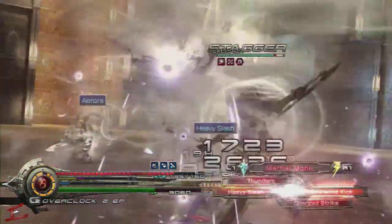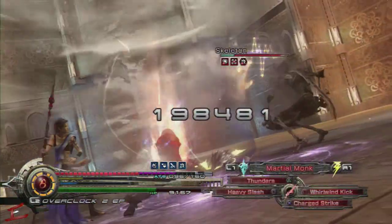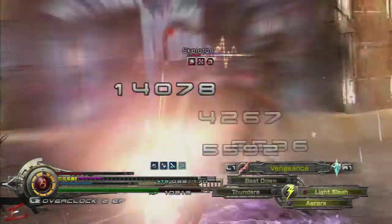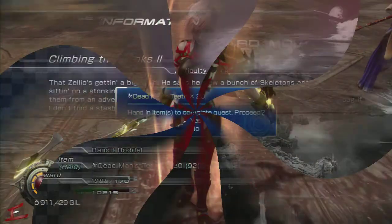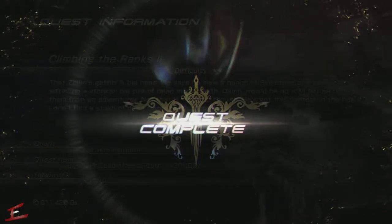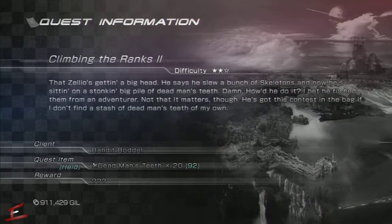In terms of taking skeletons out, you want to use your standard Deprotect and Imperil, and try to stagger them as quickly as possible with your RAV attacks — Lightning, Lightning, Arrow, Arrow. When he does a Blood Sword attack you want to try and defend that, and he does attack quite fast, so be prepared for some guarding.